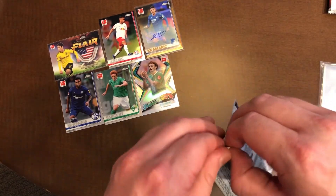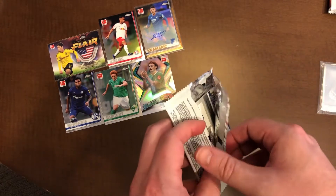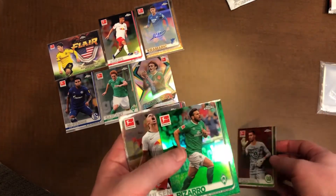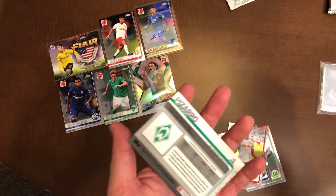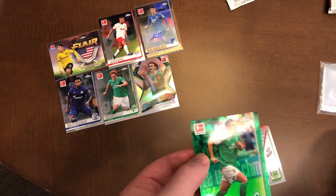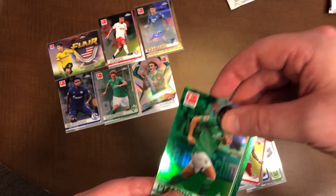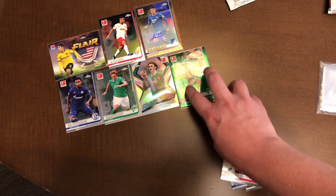It would be unfortunate if we did not pull a Haaland or a Reyna out of this last pack. Oh, we got a green — that's cool. No Haaland or Reyna — 93 of 99 there. No Haaland or Reyna in this box. That's unfortunate, but you know, first pack opening in the books. I have some other packs I want to open up soon.